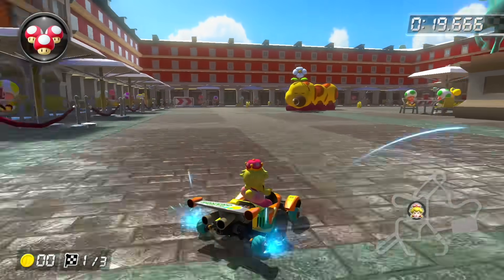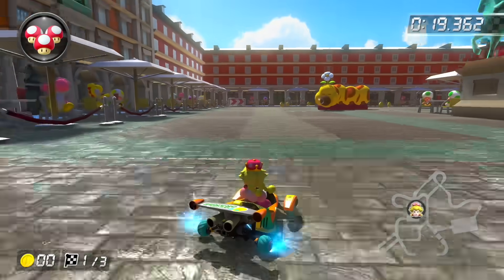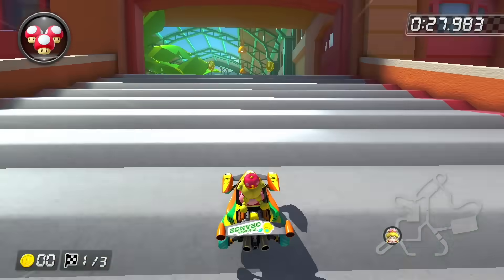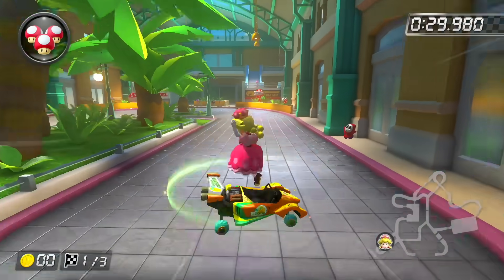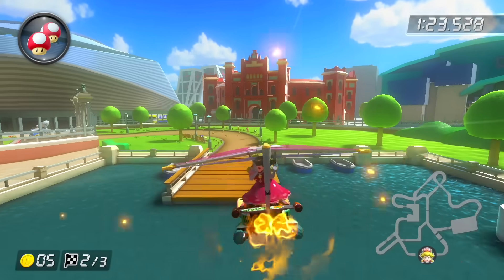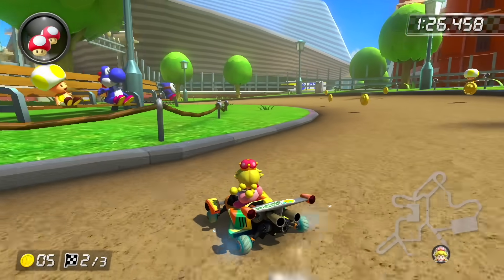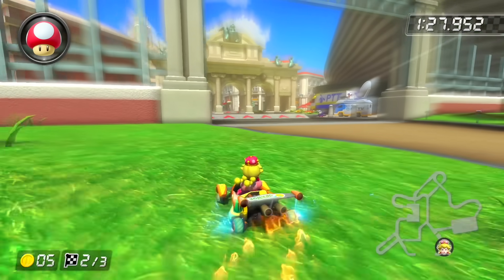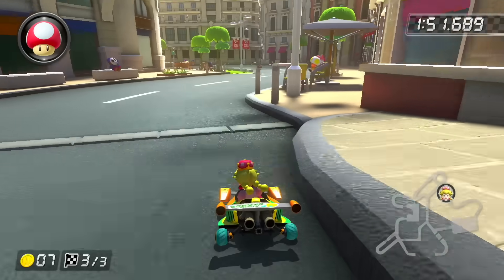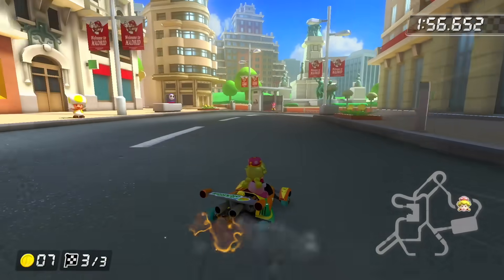Now the Spiny Cup — we start with Madrid Drive. The first shortcut lets you take the inner path with the Wiggler to save a couple of seconds. Once you enter the mall room, you can hit a tight cut through the tree median with a mushroom straight through the grass. Right after the glider section, you'll see a roped-off park area where you can jump over the curb and dash through the grass. The final shortcut is a grass section by the light poles — use a mushroom and drift your way along.